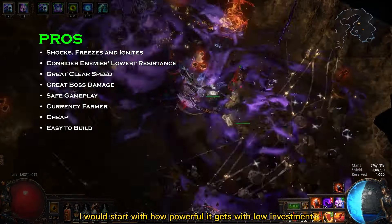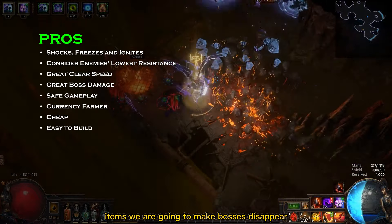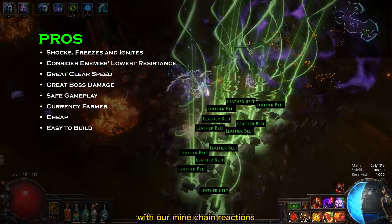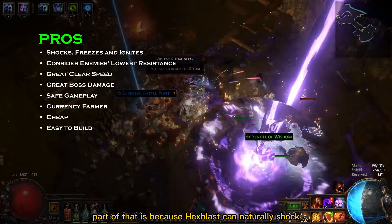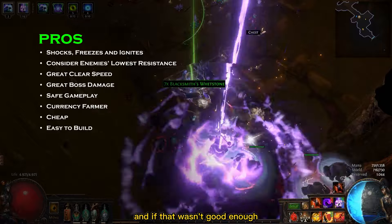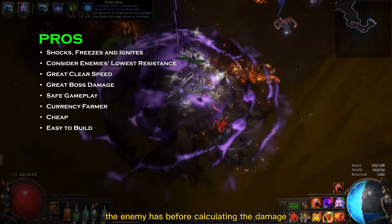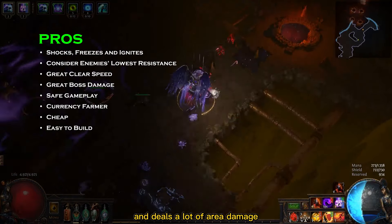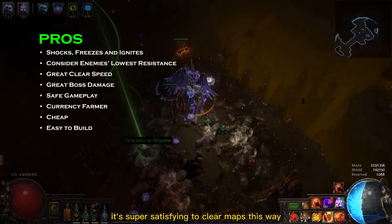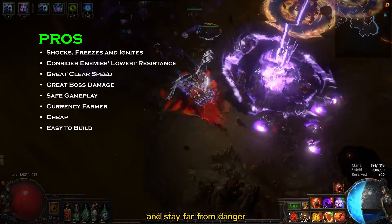To list the pros of this build, I would start with how powerful it gets with low investment. With cheap and easy to find items we're going to make bosses disappear with chain reactions. Part of that is because Hex Blast can naturally shock, freeze and ignite enemies, and it also considers the lowest resistance the enemy has before calculating damage. This build is also very fast and deals a lot of area damage — it's super satisfying to clear maps this way. You can also throw your mines from a long distance and stay far from danger.